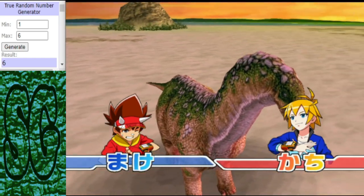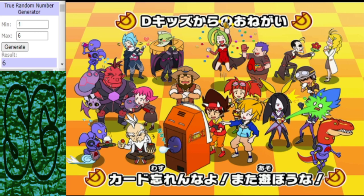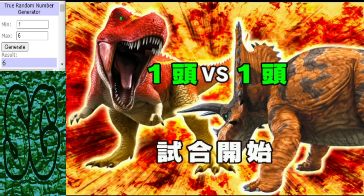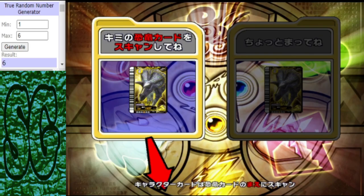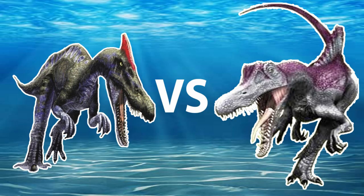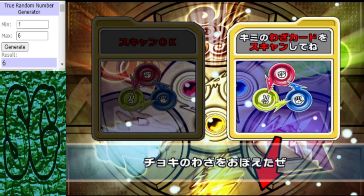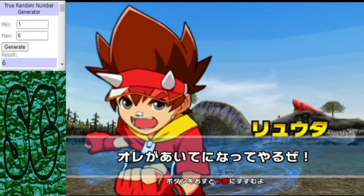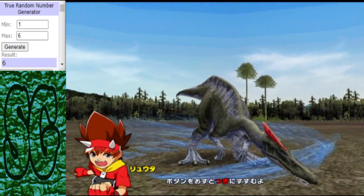Looking good, Isosaurus — Tsukomimus, not so much. It's an early exit for the Tsukomimus. Let's move on to our next matchup. In this matchup we see the Irritator taking on the Spinosaurus.